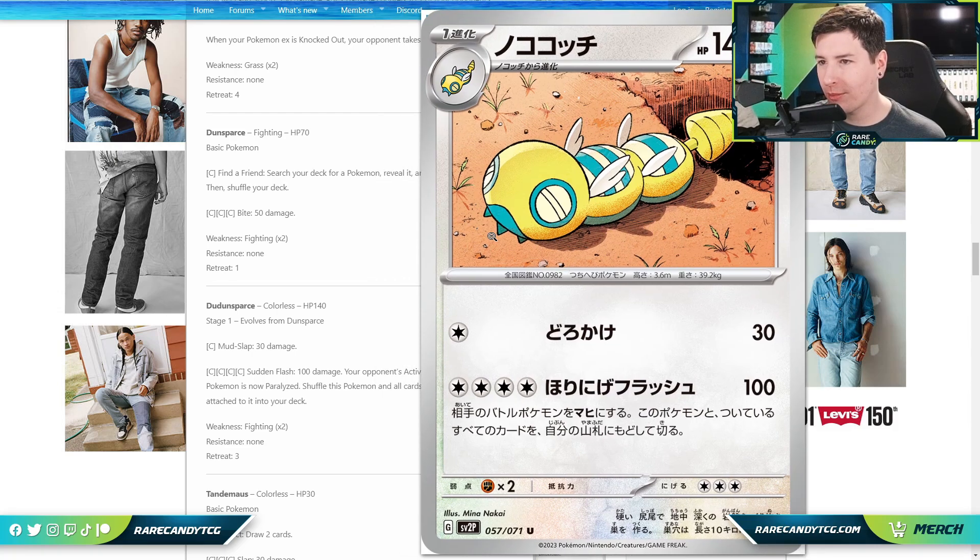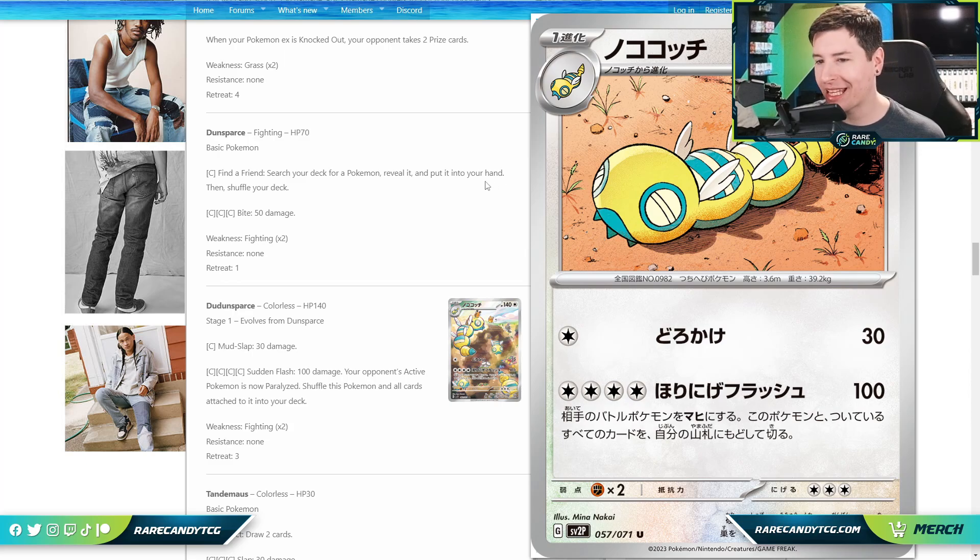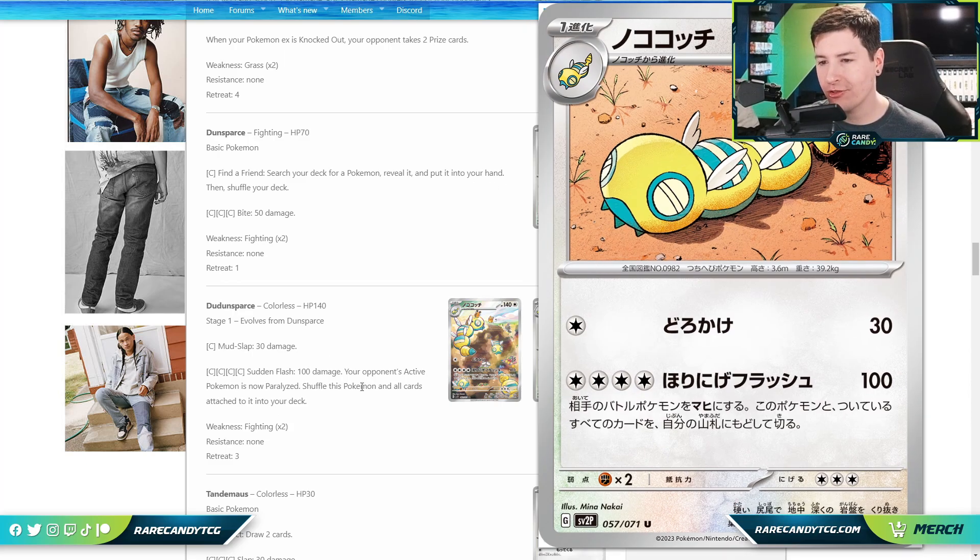We also have our first ever Dudunsparce, and unfortunately I think this card is probably just as disappointing as the Pokémon's design ended up being. Its second attack does 100 and paralyzes the opponent's active, but then you shuffle this Pokémon and all cards attached to it back into your deck. Paralysis is automatically pretty good, but the damage output is low, you're never hitting for weakness being Colorless, and it's very hard to chain these attacks since the energy goes back into your deck. A lot of decks also play heavy switch cards, so the paralysis might not even stick.